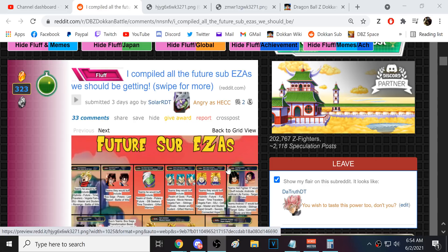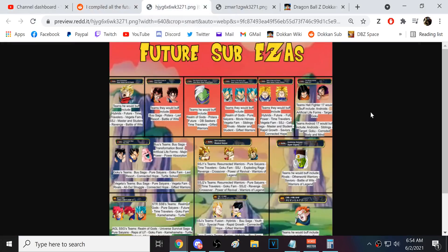Sin Shenron is a bit controversial — some people say he's outright bad, but I don't think so. He can get to around 300K defense pretty easily with just another Shadow Dragon unit around, but his damage is definitely bad. The problem is he's on ridiculously tiny teams like Inhuman Deeds, Shadow Dragon Saga, and GT Bosses — teams that aren't all the way there and could use any help they can get. So his sub EZA was good.